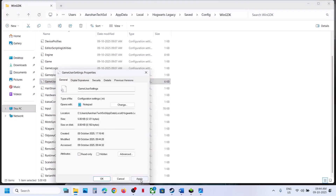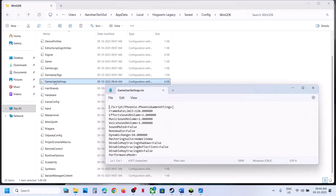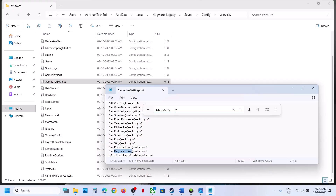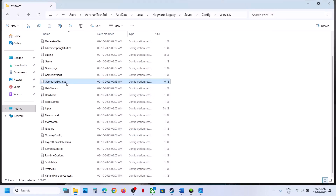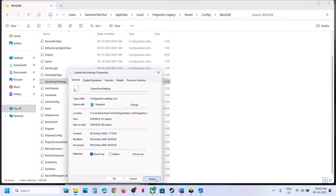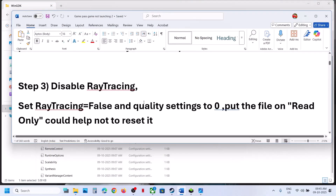Find ray tracing settings. Set ray tracing shadows to false, enable ray tracing reflection to false, enable ray tracing AO to false. Set ray tracing to zero, ray tracing quality to zero. Make sure all ray tracing options are set to false. Click File, Save, then right-click GameUserSettings, go to Properties, put a check on Read Only, hit Apply, click OK, launch the game and check.